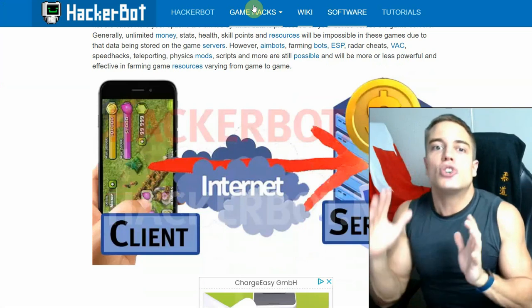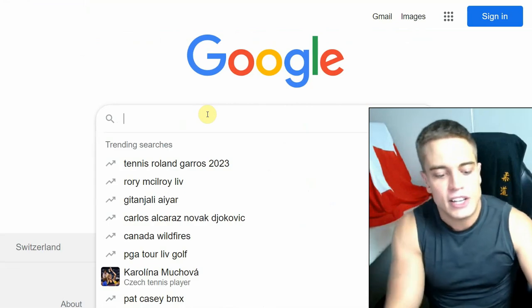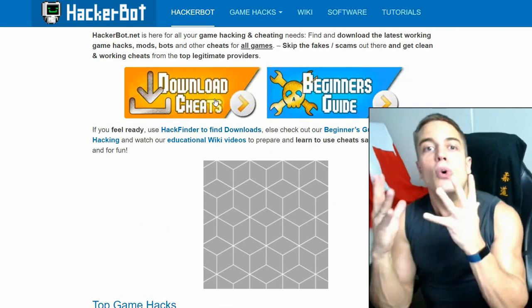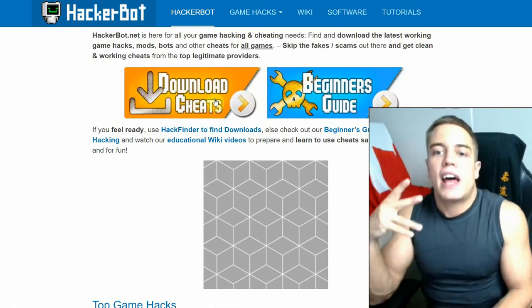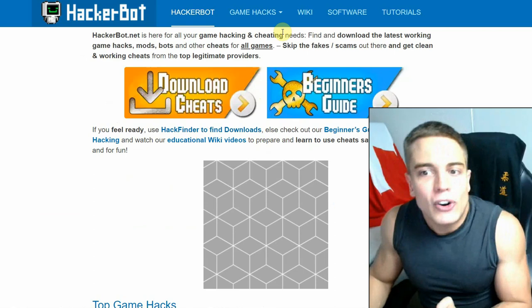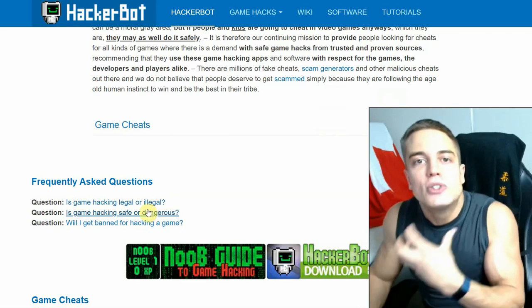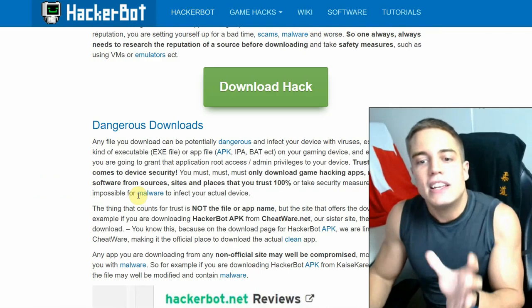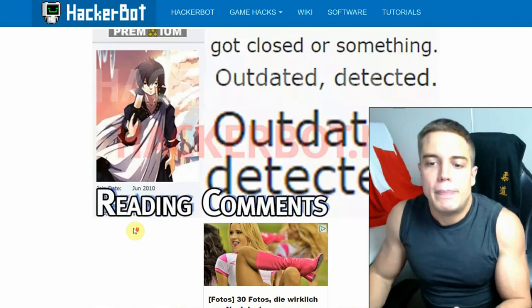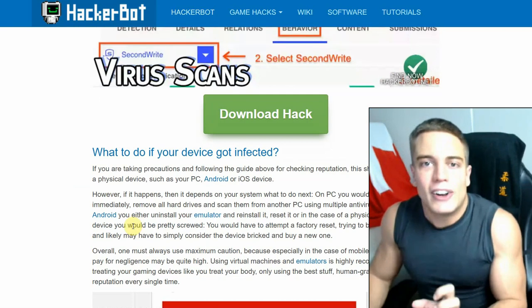In that case you're going to want to get a bot or a modded APK. If Game Guardian does not work, go to hackerbot.net — just google 'game hacks', go to hackerbot.net, go to Download Cheats to find legitimate cheats from legitimate providers that are safe and have provided clean software for many years. Also check out the beginner's guide if you're not sure what you're doing, and check out 'Is Game Hacking Safe or Dangerous' — a full guide on how to verify the reputation of any downloads, modded APKs, and how to make sure you're using legitimate, clean, safe cheats that won't infect your device.